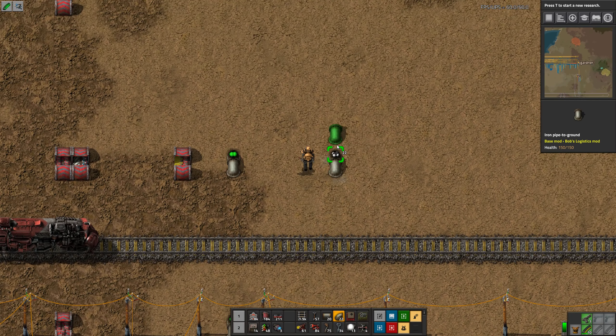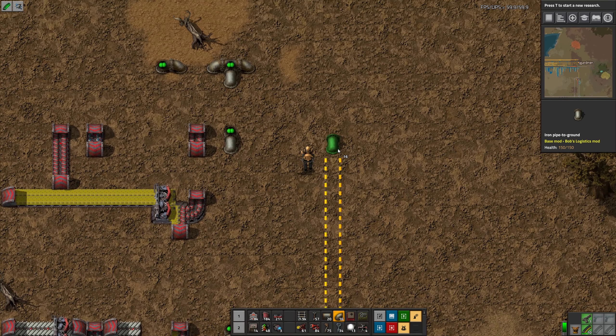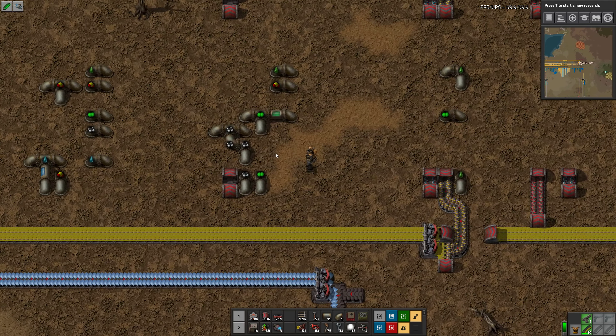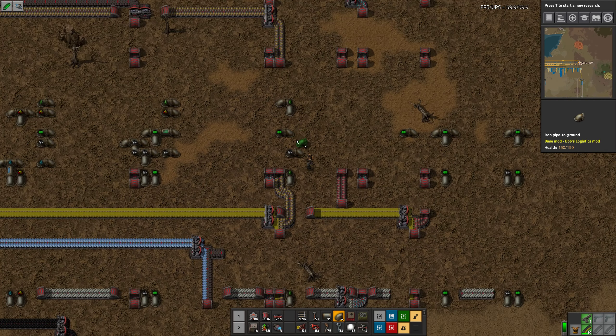Let's go up here and here. I like how in version 1.7 it tells you what the pipe is supposed to be — that is very nice. We need to make sure these guys... oh, that's not lined up. That's not lined up at all.